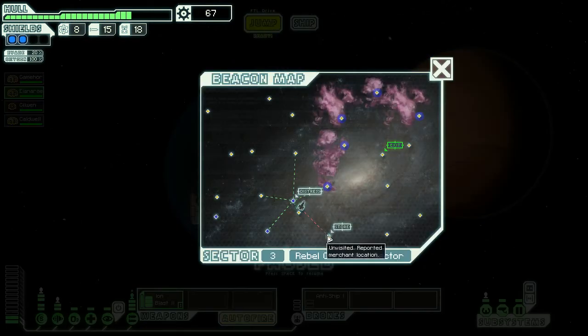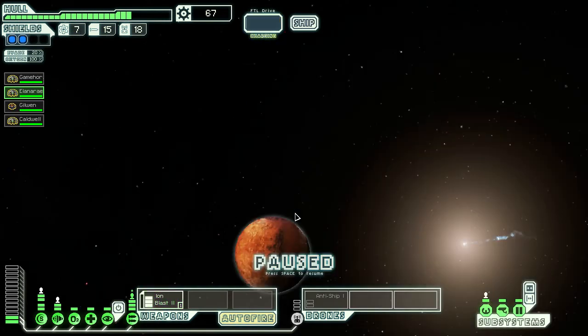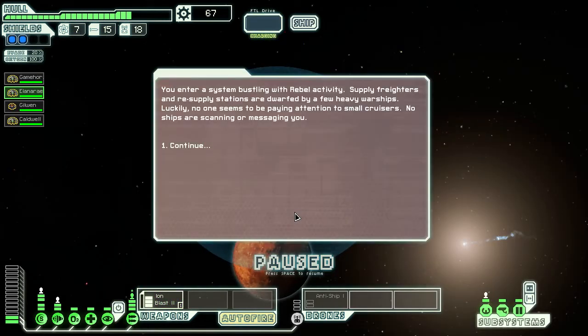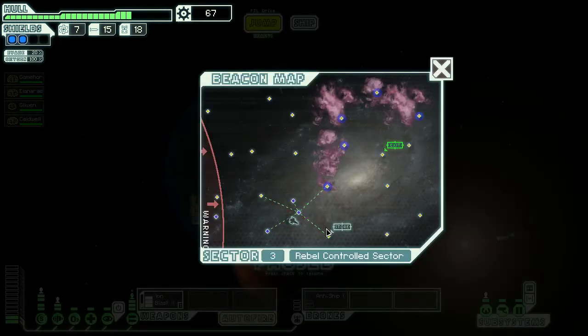There's a store here — what do they have? There's another unvisited location, let's head there first. You enter a system bursting with rebel activity — supply freighters and resupply stations are dwarfed by heavy warships. Luckily no one seems to be paying attention to small cruisers — no ships are scanning or messaging you. Either way, it was close.